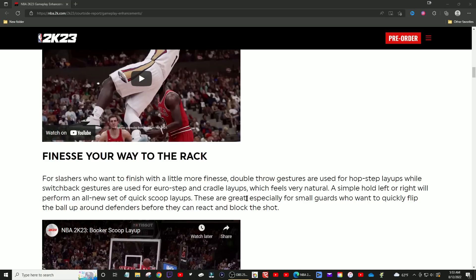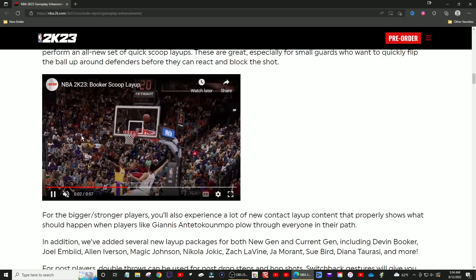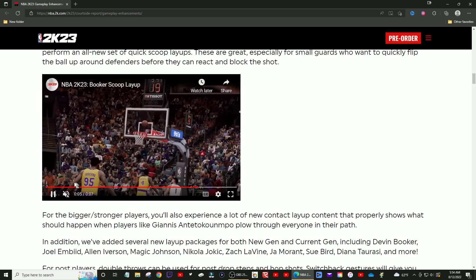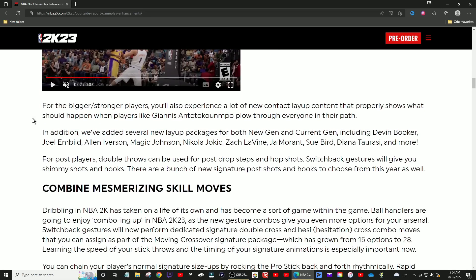I'm not sure how floaters fit into all this — whether you can combo a Euro into a floater would be really cool if they give you that customization. They talk about quickly flicking the ball up around defenders before they can react and show video footage of Devin Booker throwing a floating layup. Honestly, it looks more like a body-contact layup to me. The defender isn't really big enough to get involved, and this is not a layup that goes in very often — I don't think they're showing much with that clip.